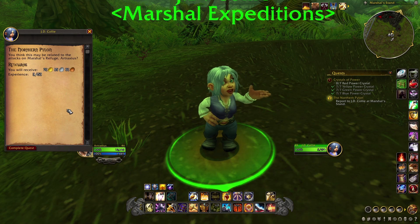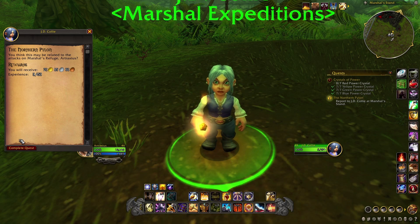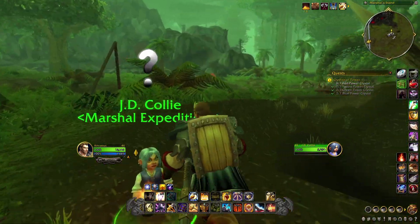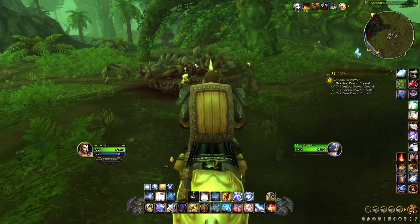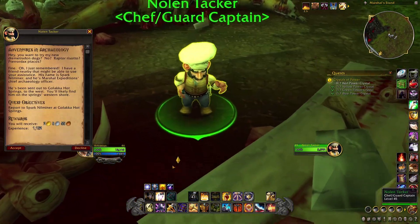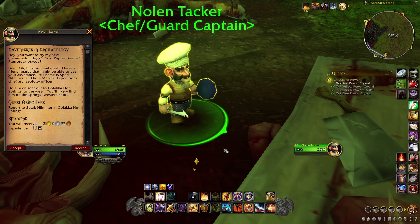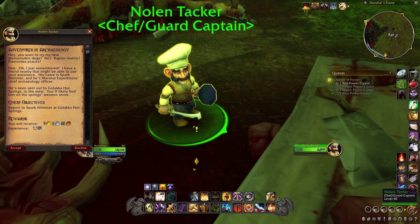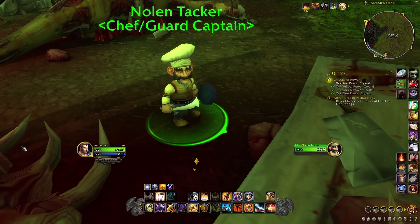You have a great day now. The Northern Pylon turned in. 'You think this may be related to the attacks at Marshall's Refuge? Very good.' There's a quest over here. 'Hey, you want to try my new Dimetrodon dogs? No? Raptor Risotto? Pterodax Tacos? I just remembered — I have a friend nearby that might be able to use your assistance. His name is Spark Nilmaner, Marshall's Expedition's Chief Archaeology Officer. He's been sent to Golaka Hot Springs to the west. You'll likely find him on the spring's western shore.' Alrighty then.